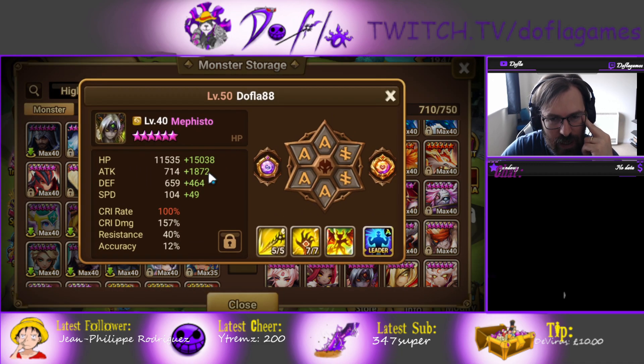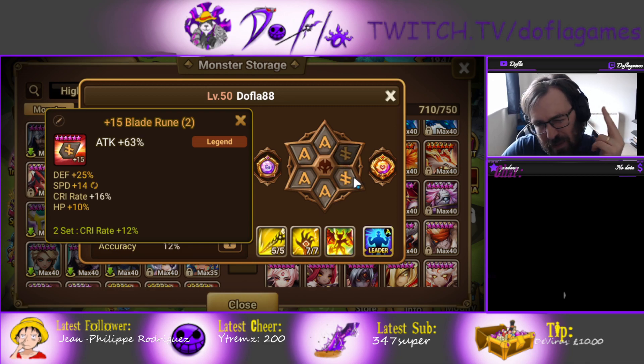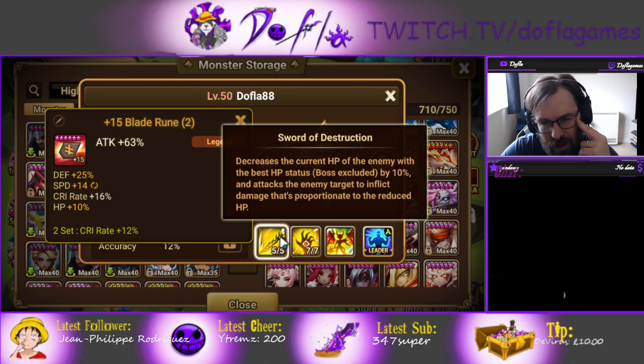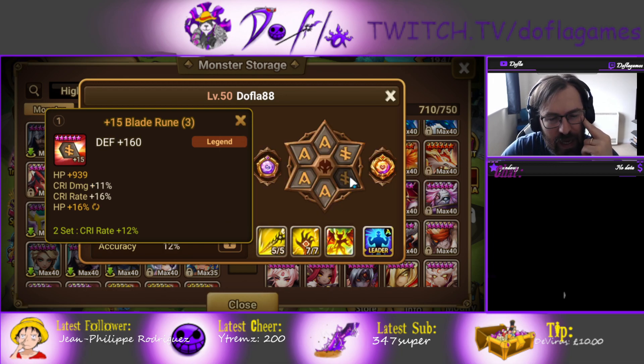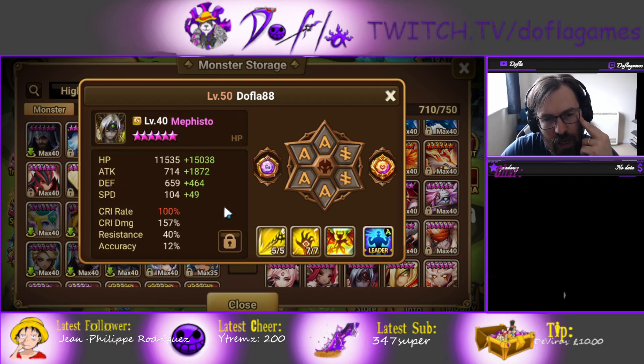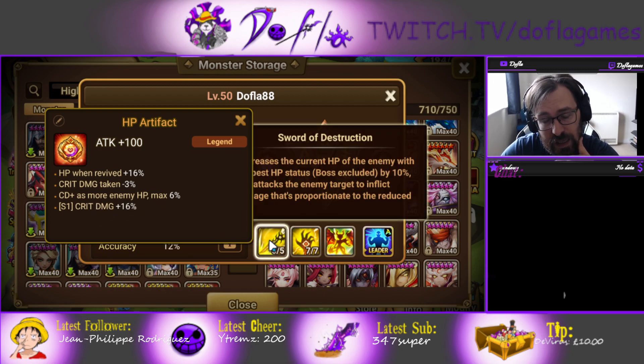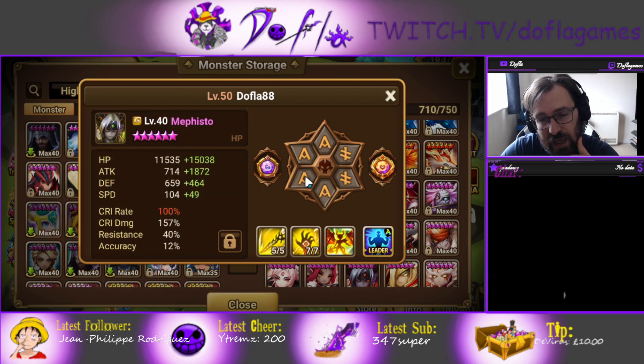Mephisto is on Fatal Blade. You don't need 100 crit rate — I think I might change this for something else. Rage is probably better than Fatal. Either way, Fatal Blade, Rage Blade — whatever blade works. As long as you get 85 crit rate, it's fine. As much attack as possible, and crit damage lines are really good for him. Crit damage on skill 1 is really, really good — this hits extremely hard. Fatal or Rage, just focus on attack.